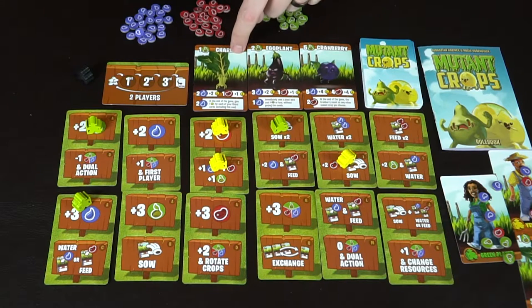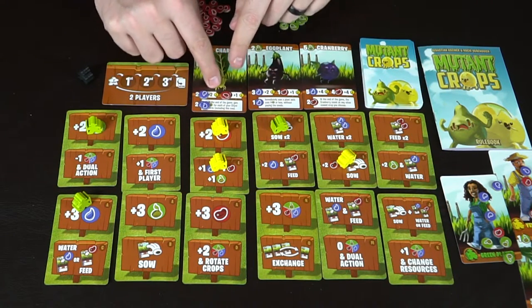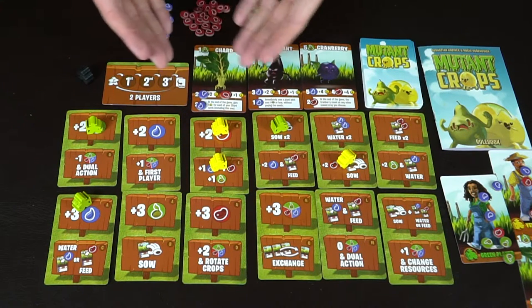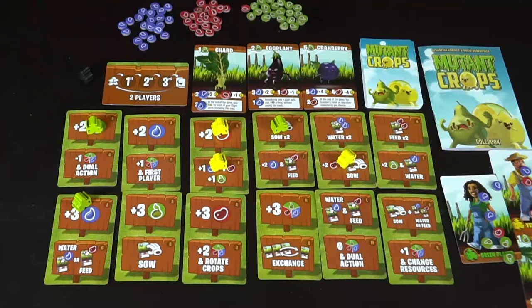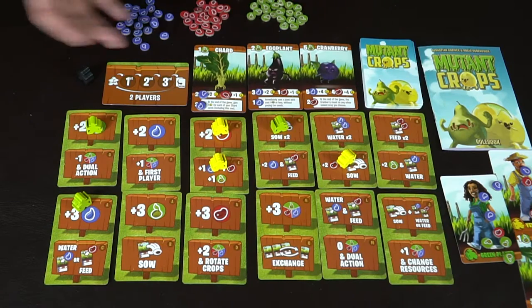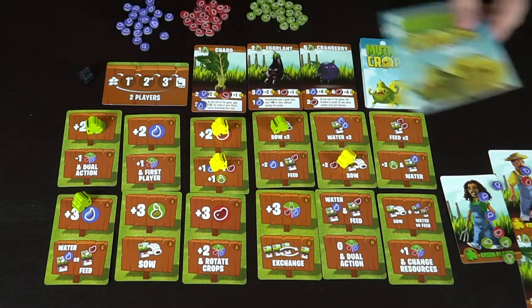Remember, you don't gain points unless you have actually fed and/or watered the plants. Sometimes you'll get bonus points — if you have a chard that has been both watered and fed, that gives two, then three, then four points. If there was another chard that wasn't watered or fed, it would get five points but nothing for the other chard. So you're trying to gain those points. Whoever has the most points at the end of Mutant Crops wins the game.